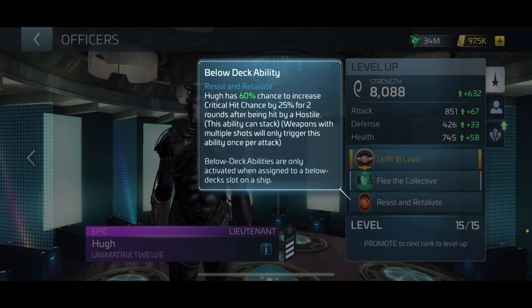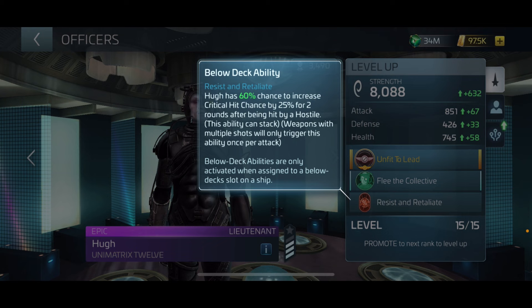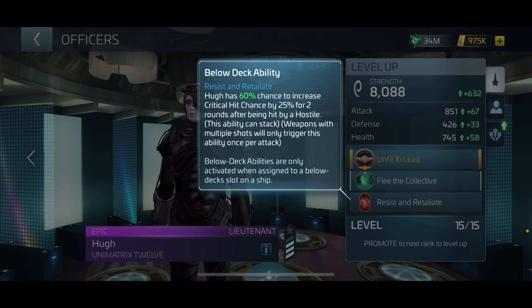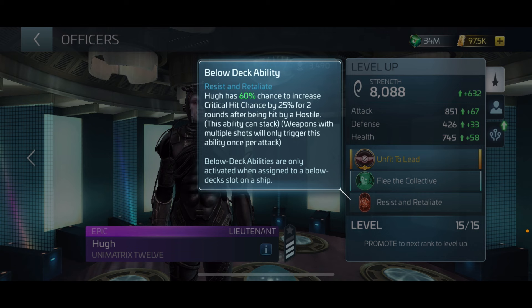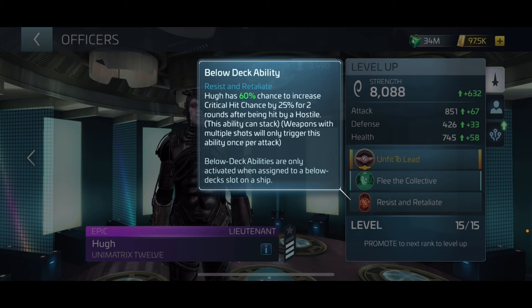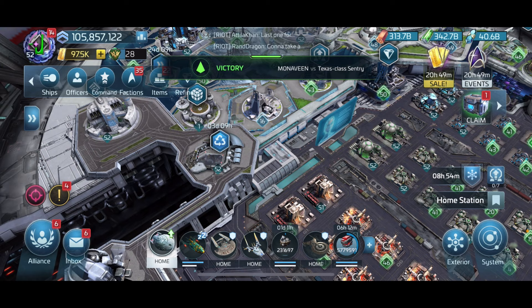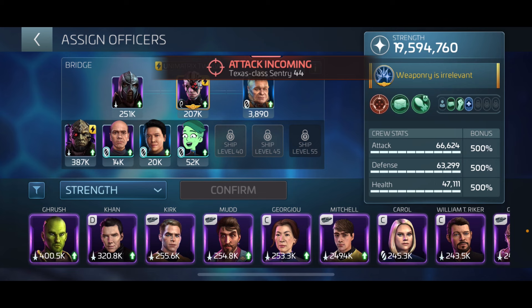Hugh is most effective for ships that have at least two or three weapons - the more weapons it has, the greater chance this will trigger - increasing the chances of firing criticals. This has a huge impact as you're hitting deep space hostiles that you need to do a lot of damage to quickly. So let me adjust my officers - I'll go to below deck officers and put Hugh in place.